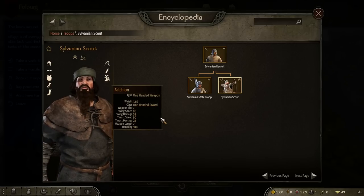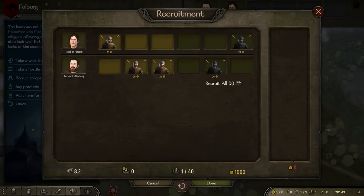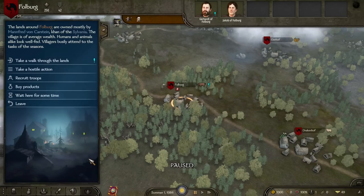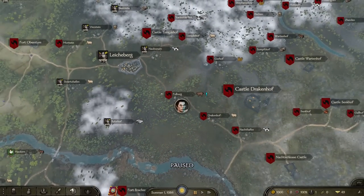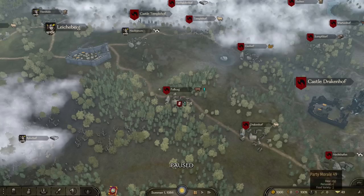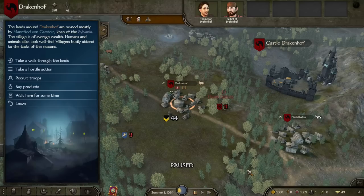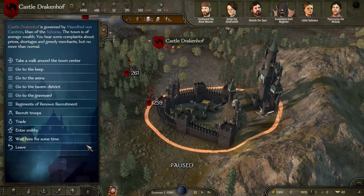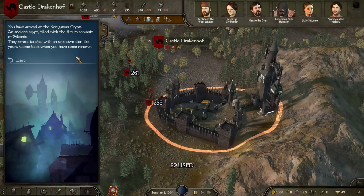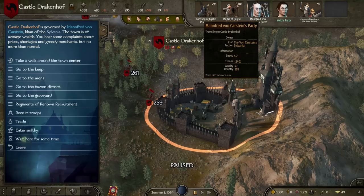We can move around and go into different locations. They've got some units — for example if we go into Sylvania we can recruit some living Sylvanians, who are focused around getting some stats up so you can make them state troopers. They're not going to be amazing, but the idea is just to have a living force if you want one. However, if we go to bigger cities like Castle Drakenhof — keep ignoring the mouse cursor, this should be fixed by the next video — we're able to recruit regiments of renown, which I can't access yet as I'm literally a tier 0 clan.